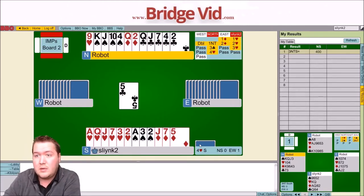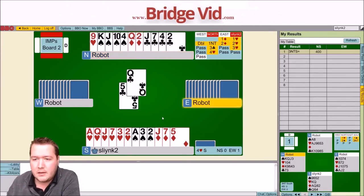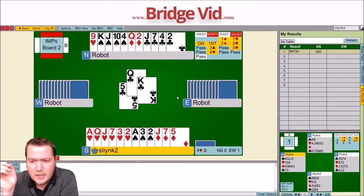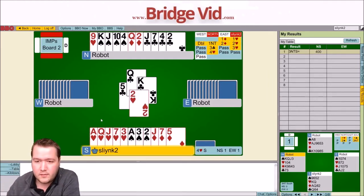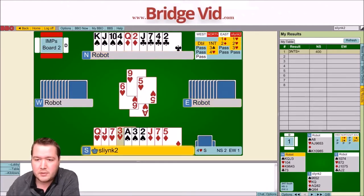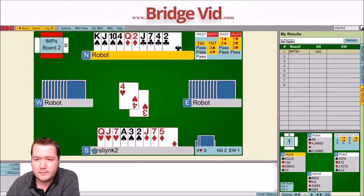Let's check what's happening in clubs. East has the ace-king of clubs and the king of diamonds. East can't have the king of hearts because that would give them 13 points. So West has the doubleton king of hearts. Let's ruff and go ace of hearts, small heart — trying to drop the doubleton king offside. Okay, that didn't work.